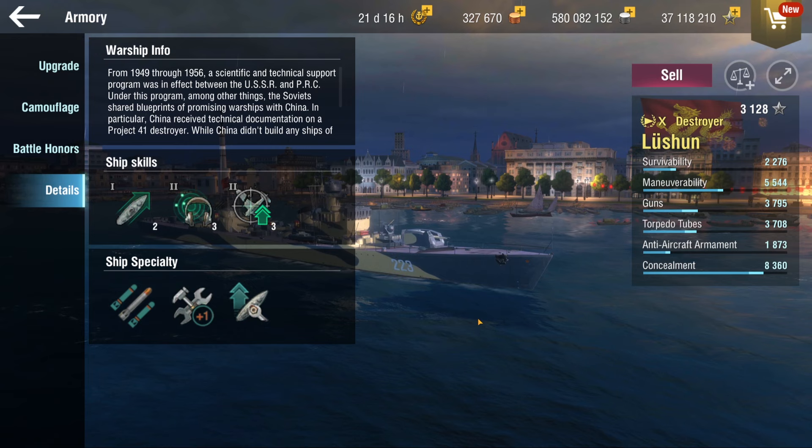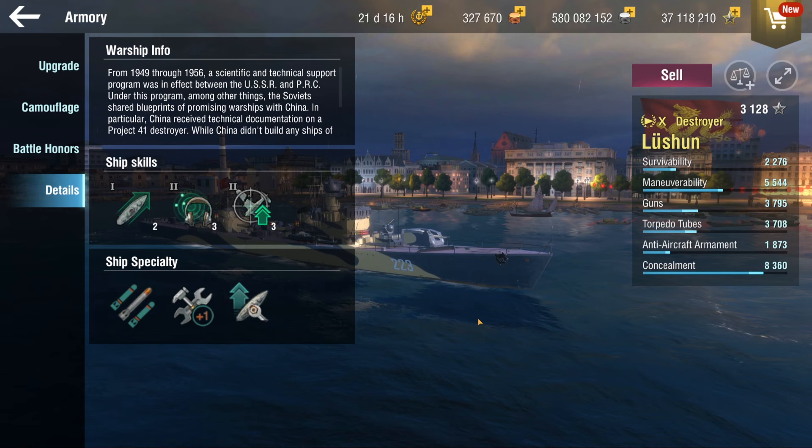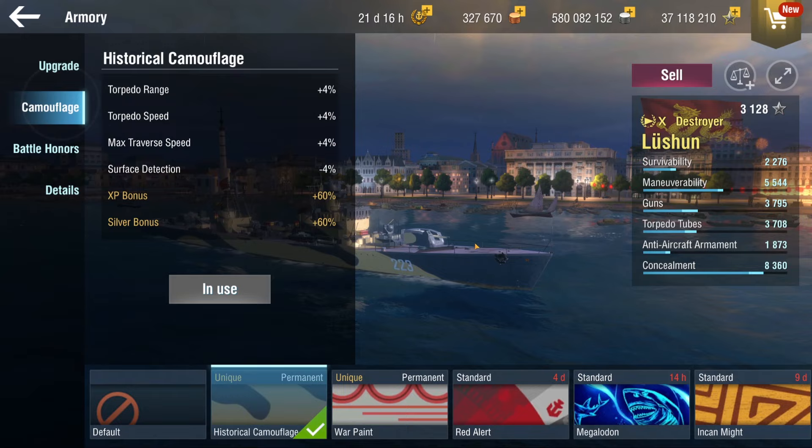Even though it is a copy-paste of the Neustrasimi, I think this is a much more interesting, unique type of ship. It's a DD that does not get smoke but gets the most insane heal in the game that any destroyer would love to have — Druid cannot match this. For camo, we're using the historical camo because I really like the look of it.